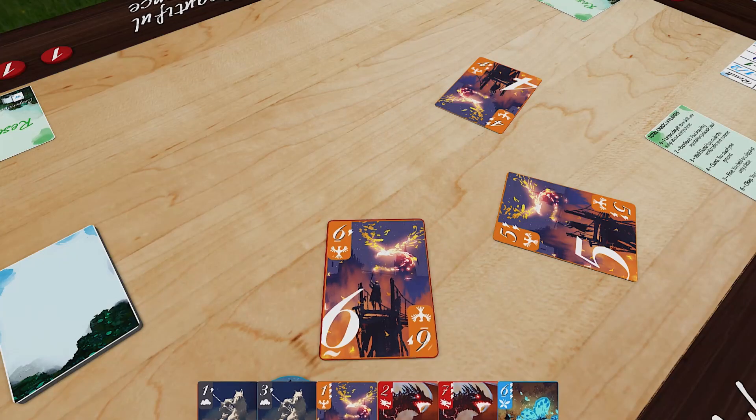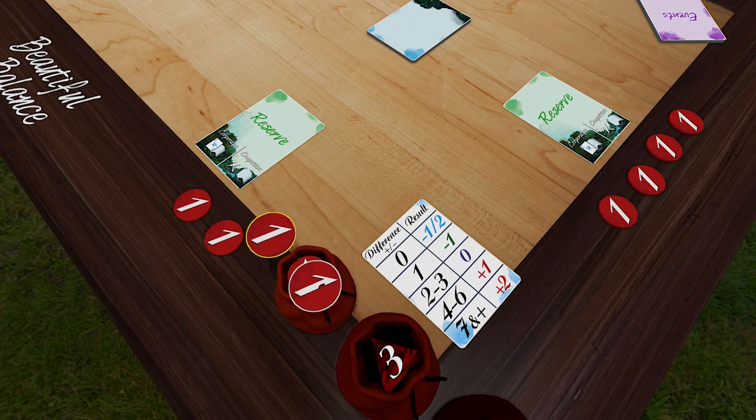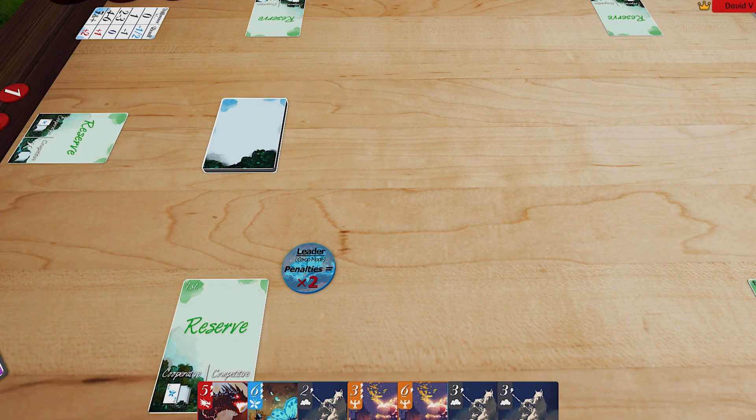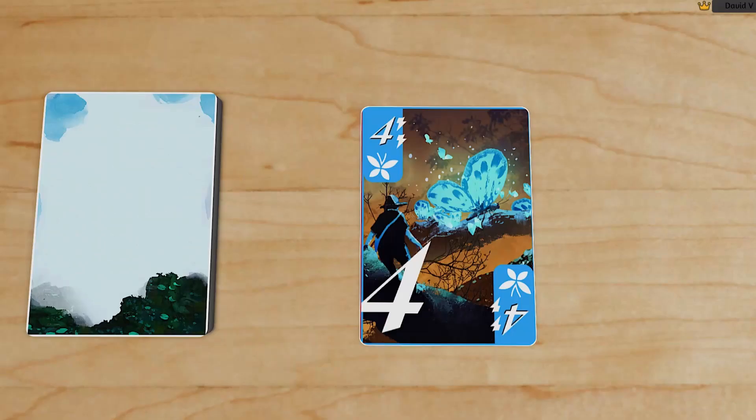Welcome to Beautiful Balance, a cooperative trick-taking game where we play as mages helping each other create charms. Each round you'll be dealt a hand of cards that you'll use to create a bid and then play tricks. Each card has a suit, a number, and an energy level.